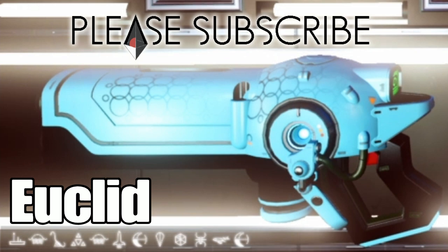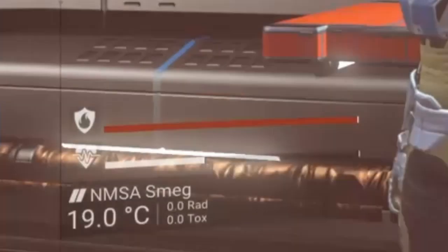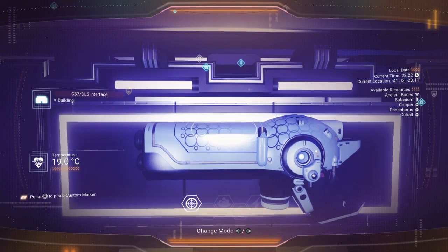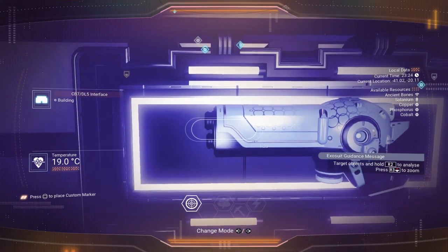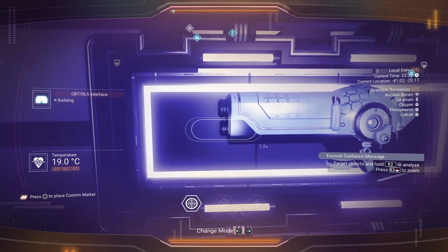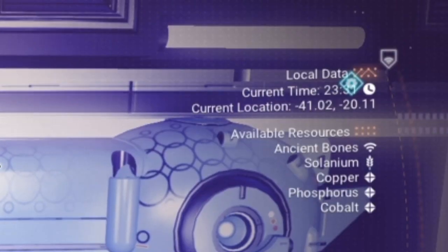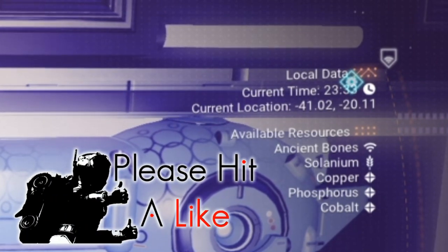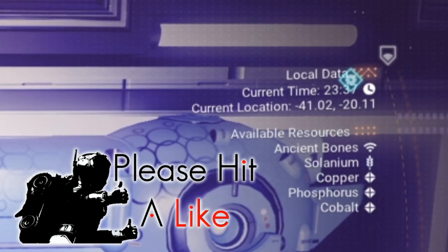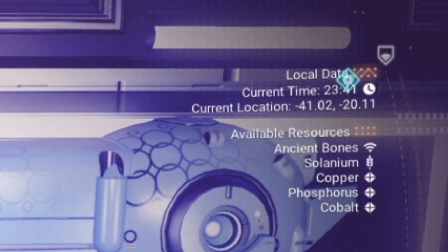It's a lovely sort of bluey eggshell colour — I like it a lot. But it's not one that I'm going to trade any of my multi-tools for; I have a full ensemble now. You're going to need the actual X and Y coordinates, so there you go — let's get those on the screen as big as possible. Current location is minus 41.02 and minus 20.11. The actual planet itself has got ancient bones on — you can dig yourself up a few while you're here.